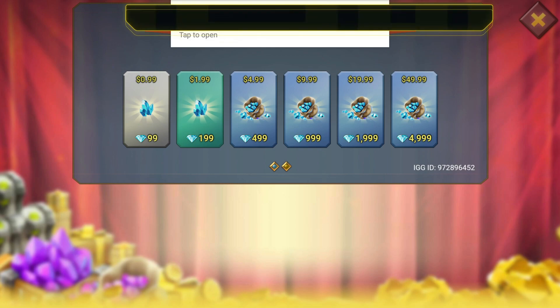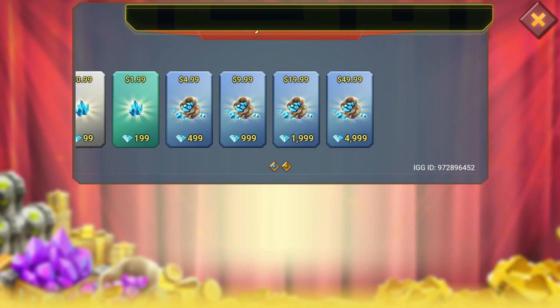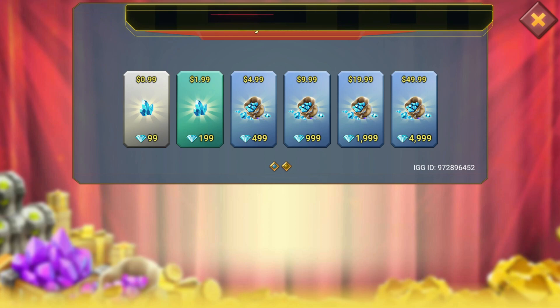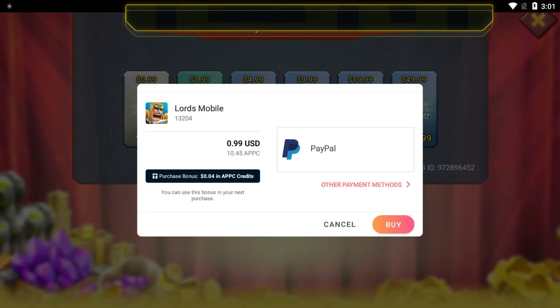From there, you just keep doing your purchases as you normally would. There are a couple of things I'd like to go over because a lot of people may not know exactly how all of this works. Once you make the purchases, you are going to get these bonus credits that you can then use — once you have enough credits, depending on the pack you're going to get — to use that currency instead of your actual payment methods once you have enough accumulated.